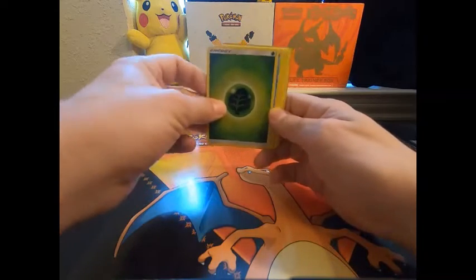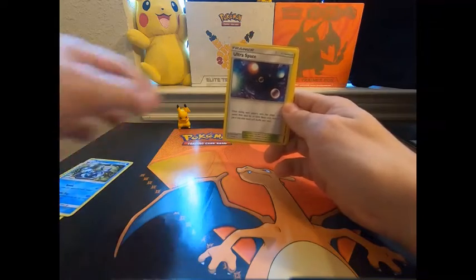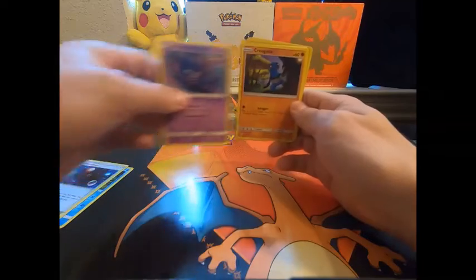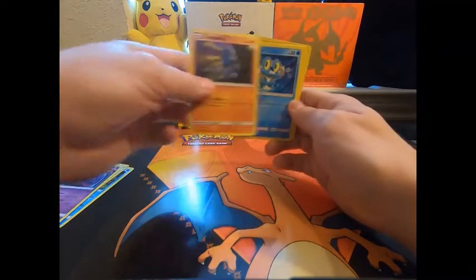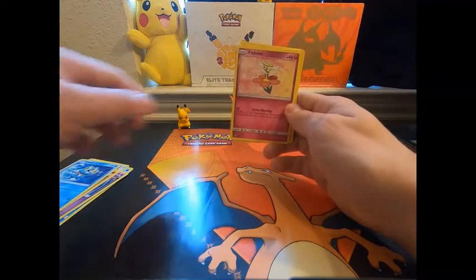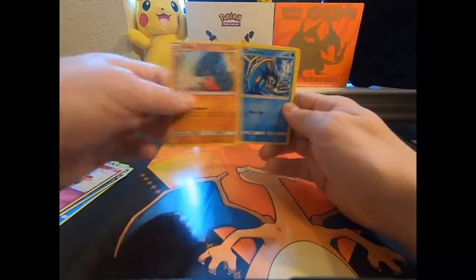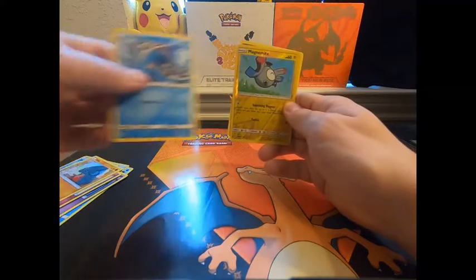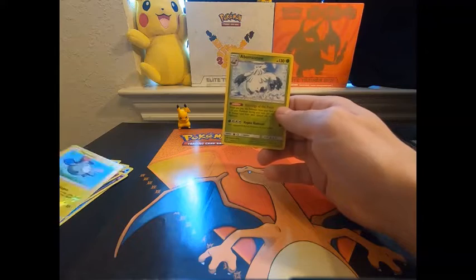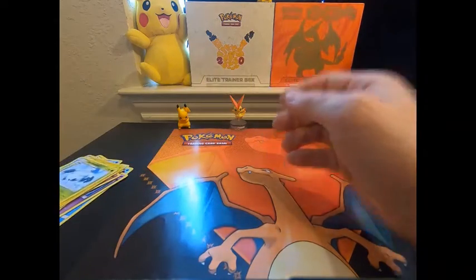Energy. Rokonda. Trainer. Polypol. Corgonk. Prokey. Flavia. Gible. Launcher. Reverse hollow. Meditate. And for the rare — Abomasnow. My bad.